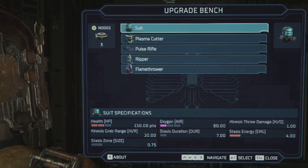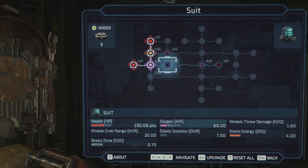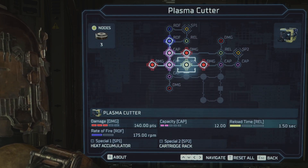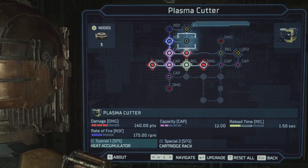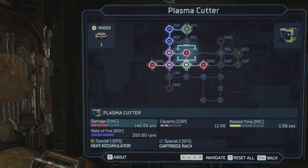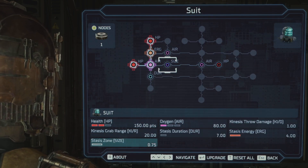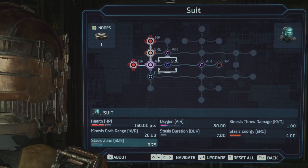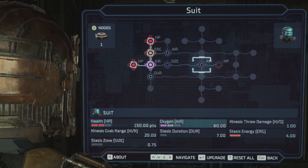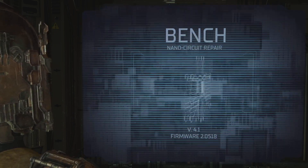With three nodes, let's see how our suit's looking. HP upgrade. Plasma cutter - one, two. We're gonna go rate of fire, the damage over time, very good. And then stasis zone, I kinda like that. Then maybe oxygen and then HP. Sounds good.